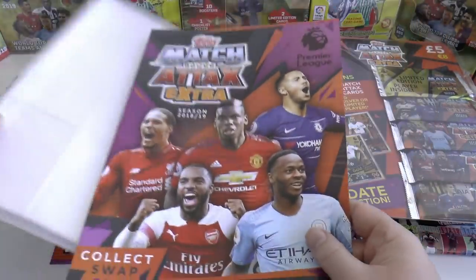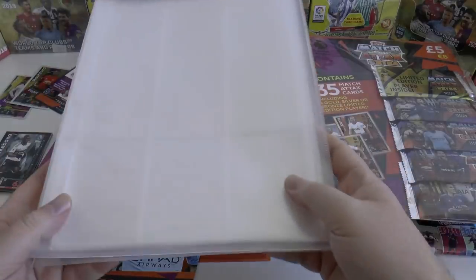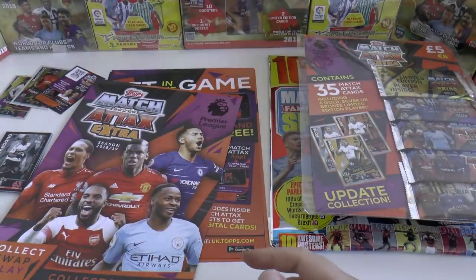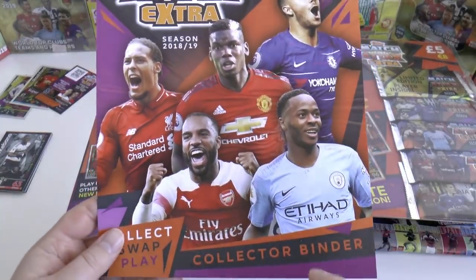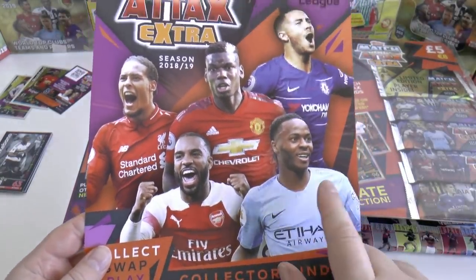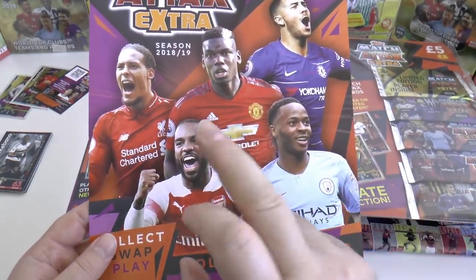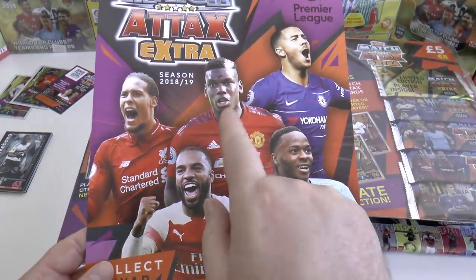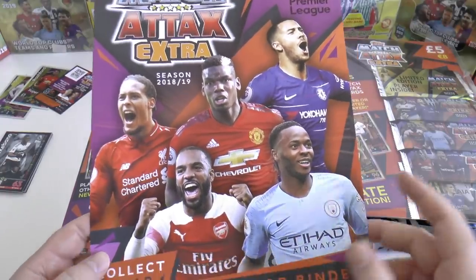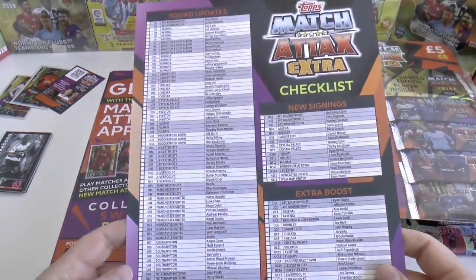Then you get the binder with the binder covers and guides — it's just a standard plastic folder as usual. Here's the front cover with the fantastic players: Raheem Sterling, surely in for Player of the Year this season in the Premier League, Lacazette, Van Dijk, and Hazard. And then you've also got Paul Pogba on the front there from Manchester United — surprising, you'd think it'd be De Gea or someone.